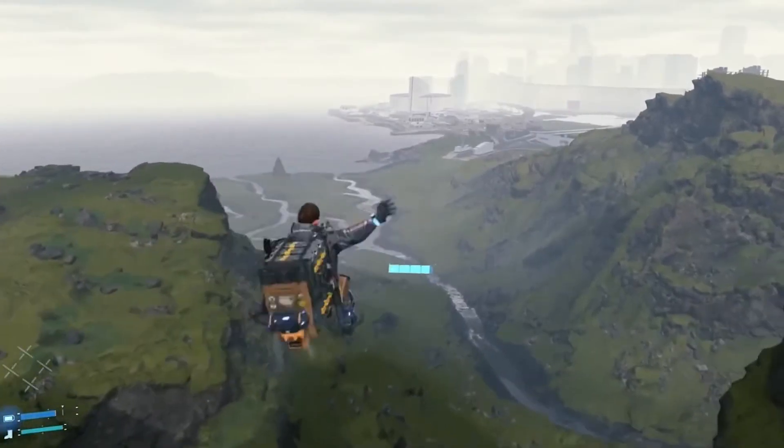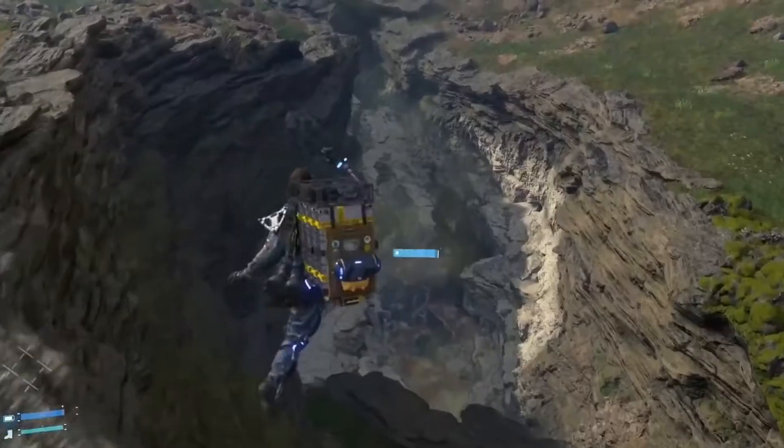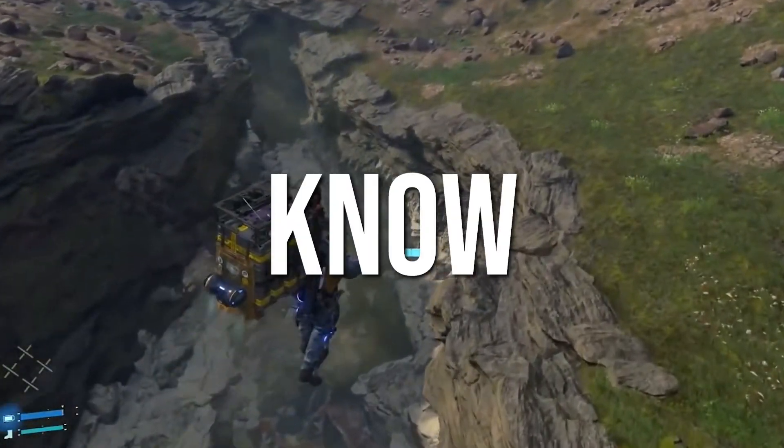During the recent Gamescom Opening Night presentation, we got treated to a new trailer from the folks over at Kojima Productions, which gave us a closer look at some of the new features coming to the latest version of the game. Starting with the addition of an honest-to-God jetpack that lets Sam safely descend from ridiculous heights and jump across small chasms.